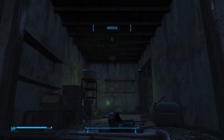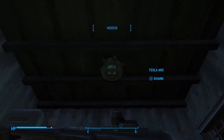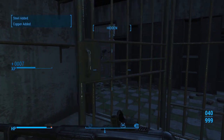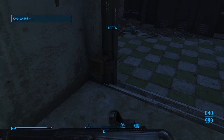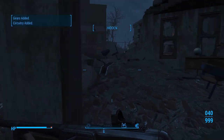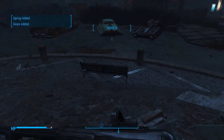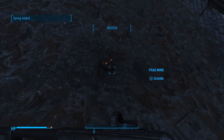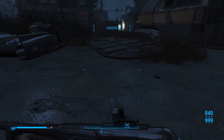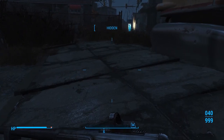So before we didn't have this tesla trap — now we do. I'm going to assume it's because some of the gunners got out. I meant to disarm that, not open the door, but okay — doesn't matter. Like I was saying, I think some of the gunners actually escaped when we were fighting them in Vault 75 and had set a bunch of traps for us.